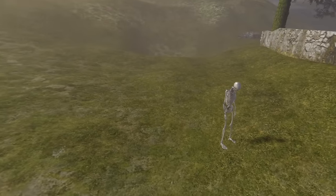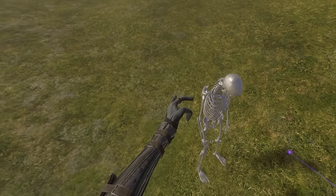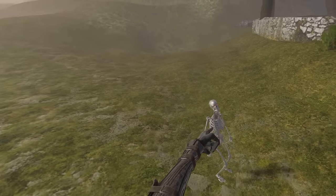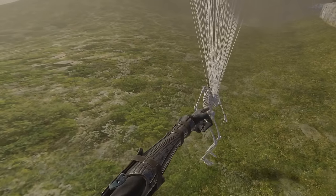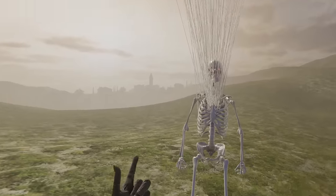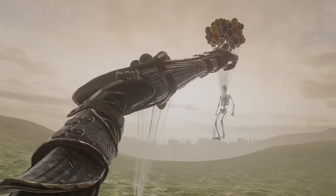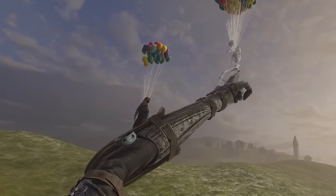This is the skeleton steel NPC, believed to be one of the strongest NPCs in Bonelab. It's also pretty heavy — the tall avatar can barely get this guy off the ground. Did you know it takes around 100 balloons to lift him? At 91 balloons he's still standing, but at 100 balloons he levitates. Compare that to a Ford, which only needs about 25 balloons.